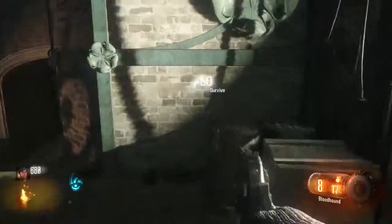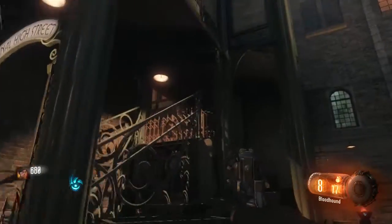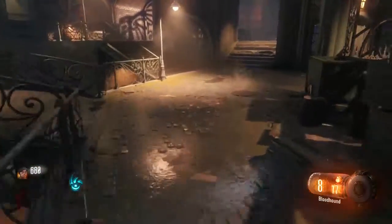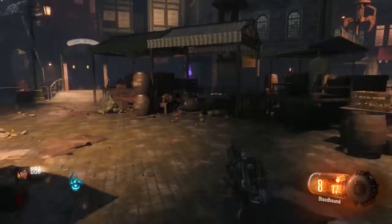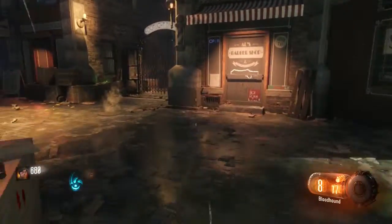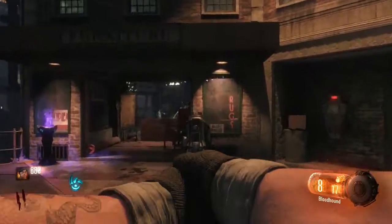I can easily take care of myself. Let's do that. Then I'll have to activate this next area. Purple — not gonna use that. Not gonna switch to points even if I could get it.